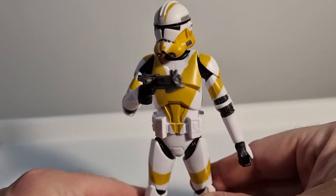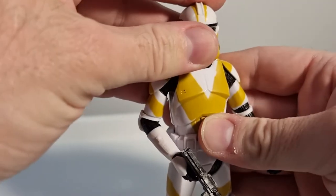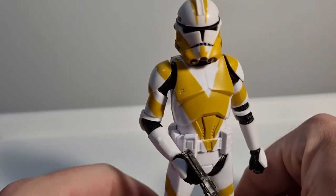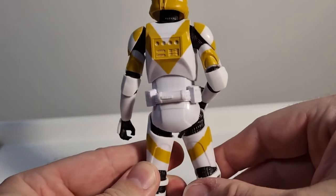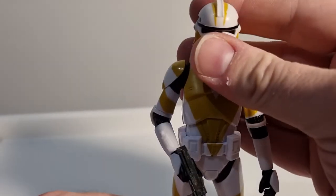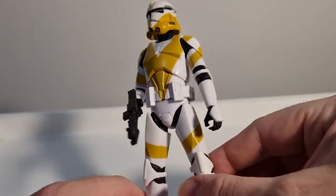He's looking really good — I just love the yellow. There's a nice big yellow V on the chest that looks great, and on the back the yellow markings are really loving. He's just another nice army builder, and you could probably fit this in with your Commander Bly — the yellows would probably work well enough to stand him behind Bly on the shelf.